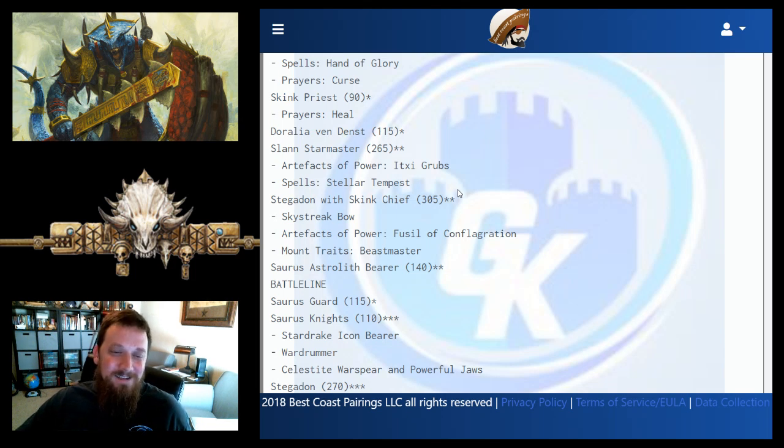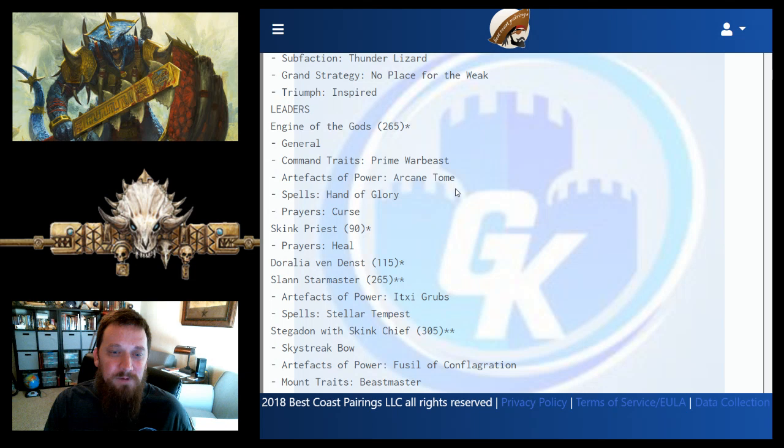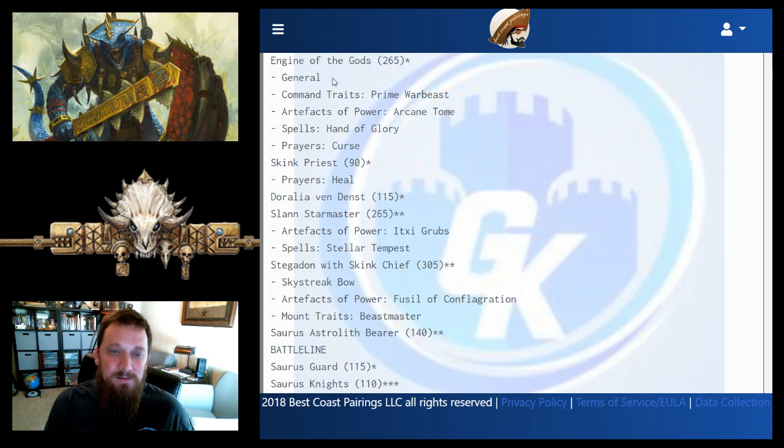The Slan's spell is Stellar Tempest — good horde-busting. We also have a Stegadon with Skink Chief, the Skystreet Bow, and the Fusil of Conflagration artifact for mortal wounds. Mount trait is Beastmaster for extra attacks. The Stegadon chief could arguably be made the general slot to get Prime Warbeast since that gives an extra Skystreet Bow shot, but his strategy may have been to keep the general alive longer.